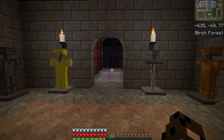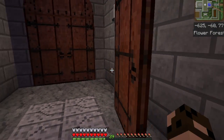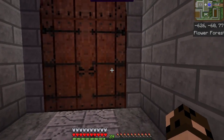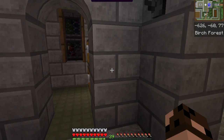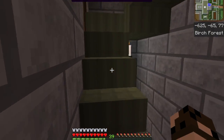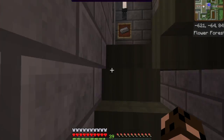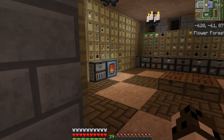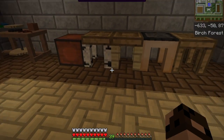Now let's talk about weapons. There are a lot of choices, especially with Tinker's Construct, as to what weapons you use. Generally you need one close-up weapon and one distance weapon. My close-up weapon is a cleaver, and my distance weapon is a crossbow. Let's go upstairs and I'll show how to make those using Tinker's Construct from very simple materials.